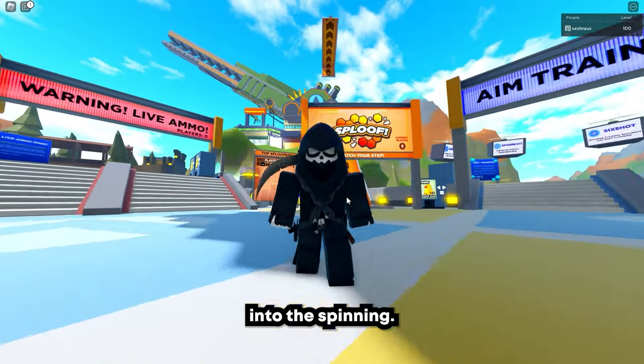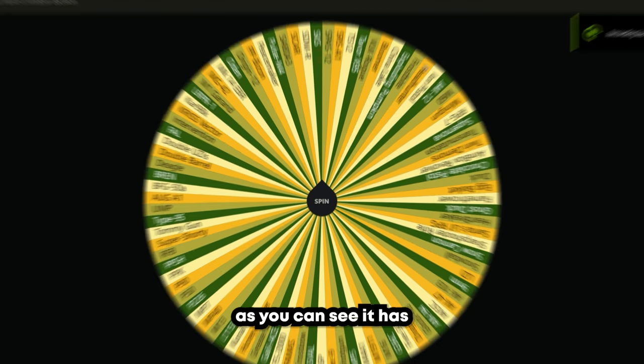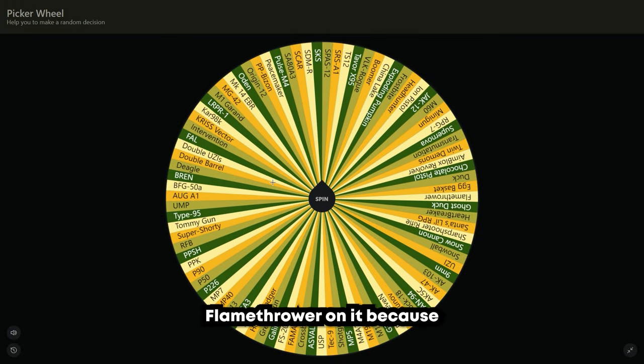Let's get right into the spinning. Here we are already on the wheel. As you can see, it has every single gun, including the specials, and even stuff like the egg basket, snowball, and even the flamethrower on it, because I thought to spice it up a little. Let's spin our first out of four slots.